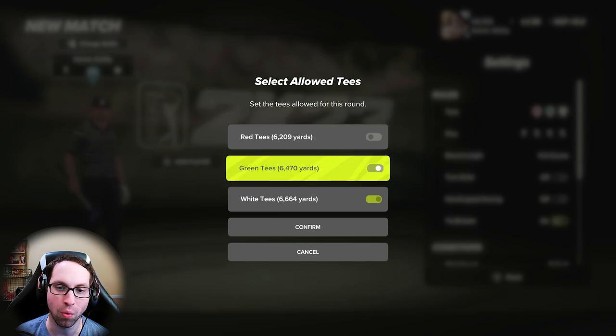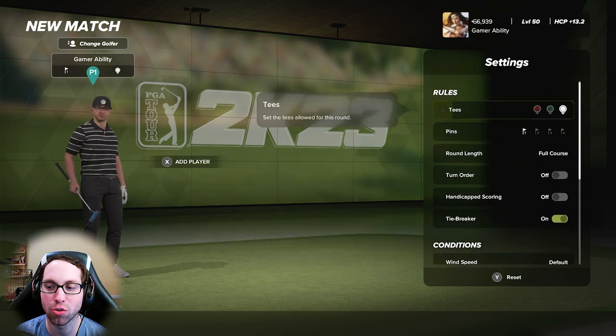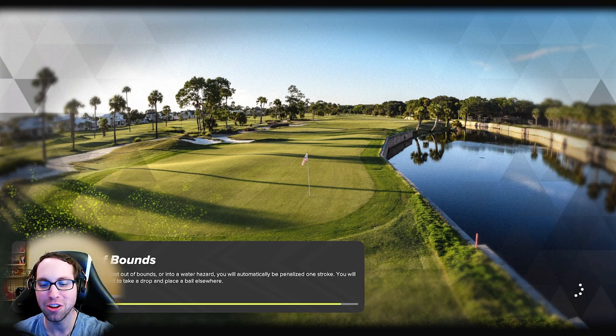We're going to be playing from the tips — the white tees, pin location number one, and all the default course conditions like always. The way the designer intended the course to be played that first time is how we're going to play it. Let's go have some fun — Ivory Falls, Wings always delivers on a great course.